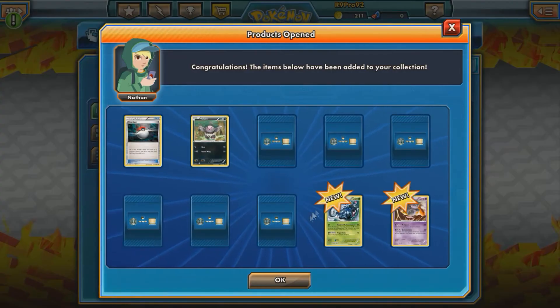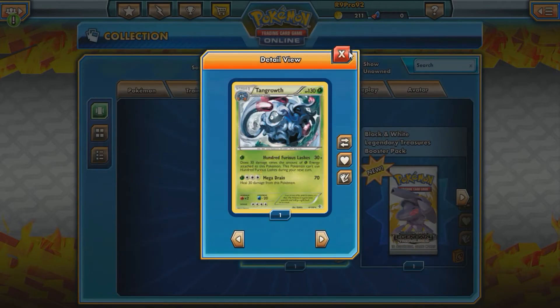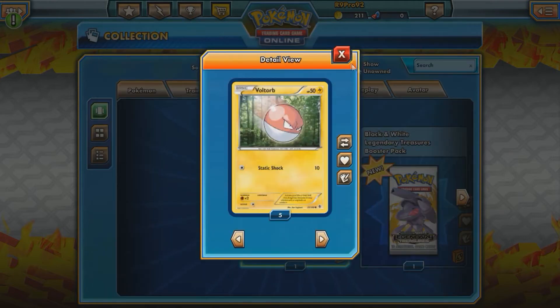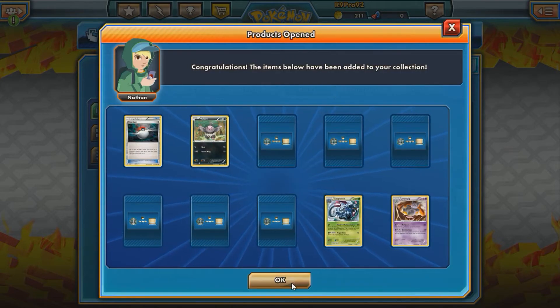Let's start with Boundaries Crossed. We got a Grumpig and a Tangrowth. Haven't opened the client in a long time, I haven't played the Pokémon card game in a long time. The cards aren't loading, but if I right-click them I can see what they are — Ignite Me, Foo, and Clink. Nothing too great from there.